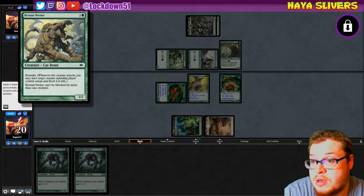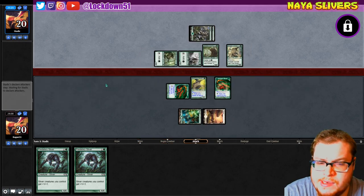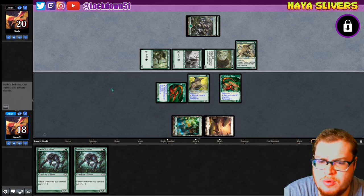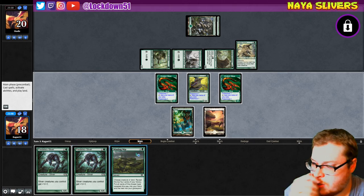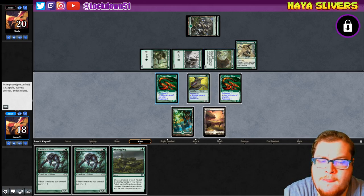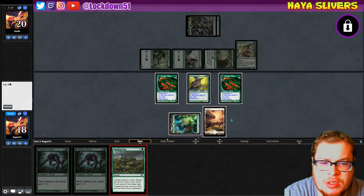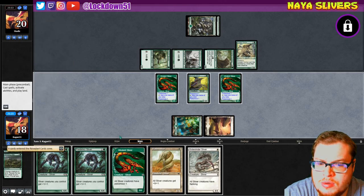Four mana — Provoke. Can't be blocked by more than one creature. Okay, let's see what we can find here. A Plated Sliver would be good. Winding Way. Wondering if I should just go Winding Way so I can get both lords down — everything becomes a three-three and we can trade with him — or we can try to pop off with the Winding Way. I think I'm gonna just go Winding Way, creature mode. That's pretty good.